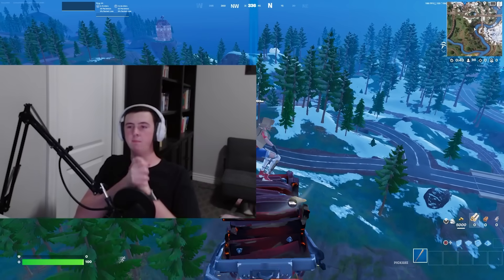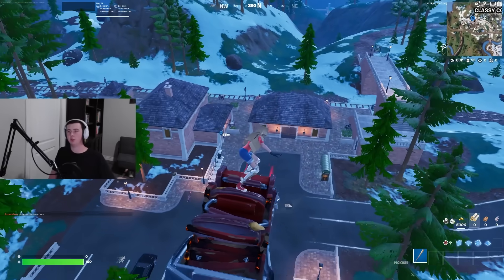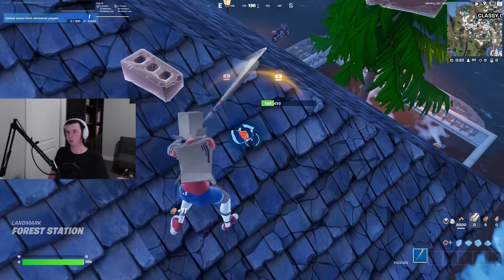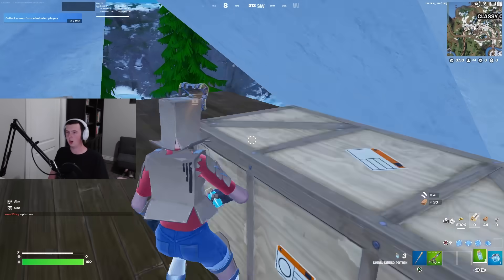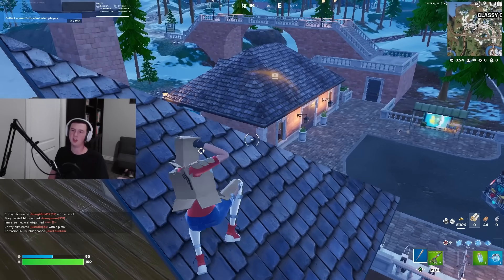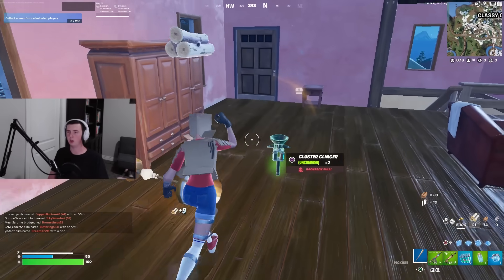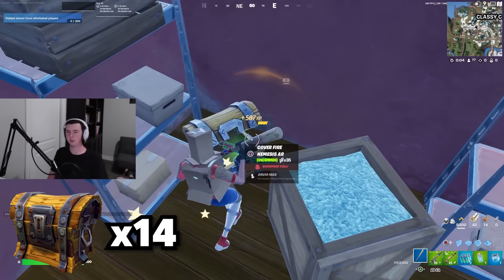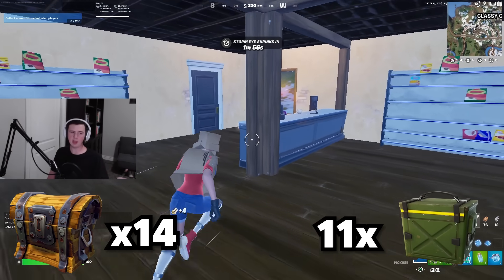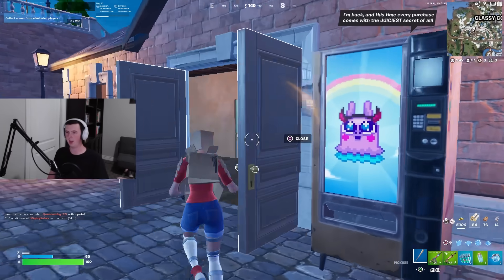Here we are at the best underrated drop spot for FNCS — the one we've all been waiting for. I know it doesn't look like much right now, but there's a hidden gem that makes this the most underrated POI you should be landing at. Starting off there's a chest giving me full shield, and I'll hold my big pot for FNCS. The place has 14 chests total, 11 ammo boxes, six barrels, and a vending machine where you can buy ammo.